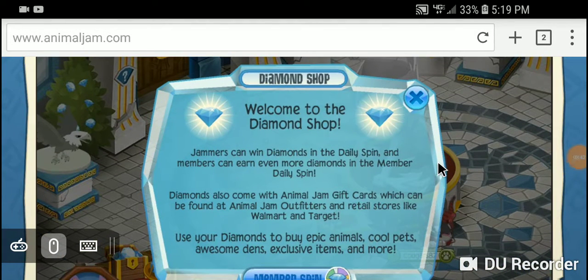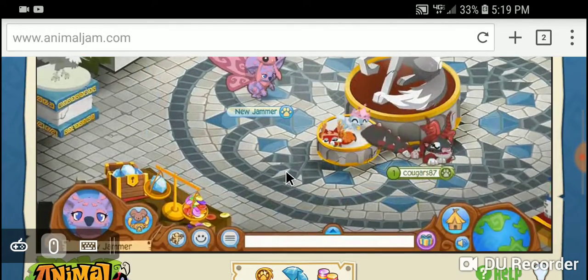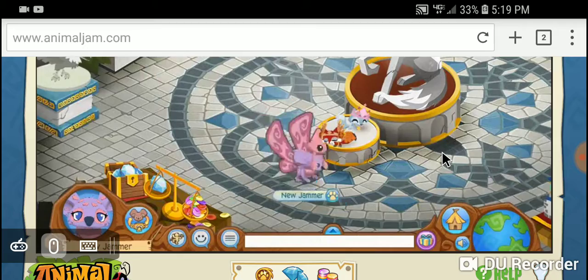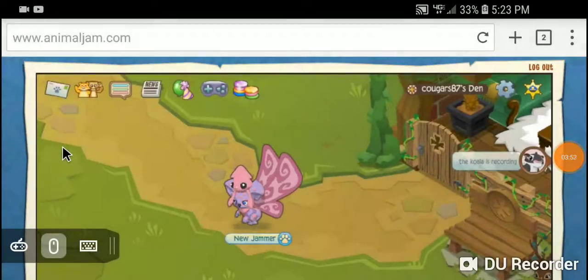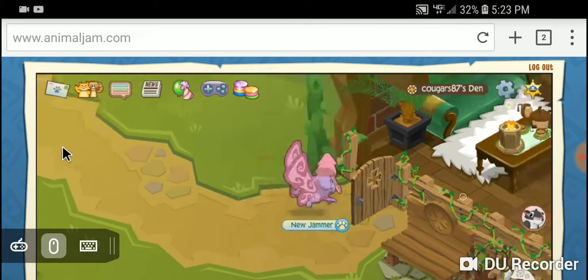We're at the diamond shop. Let's hit X. There's my buddy right there. You just left me. We're at my carf den — she just left. It's okay. You left on your other account.